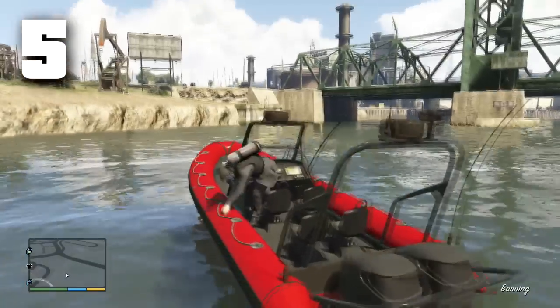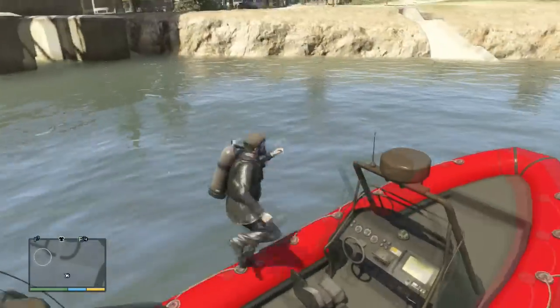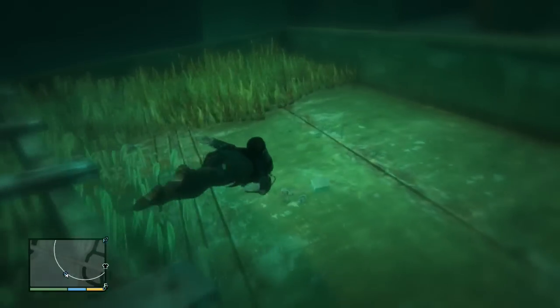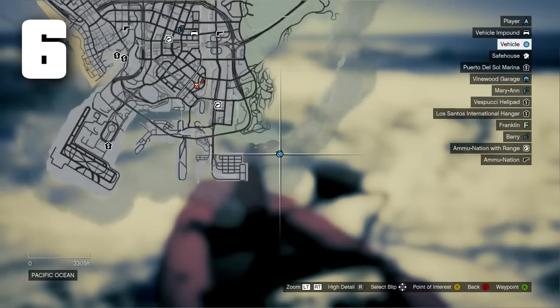The next spot is a little further north, still in the bay port area of Los Santos. This is probably the easiest one to get — it's so close to the surface it's not even funny. Right here is the briefcase and you get $7,500.